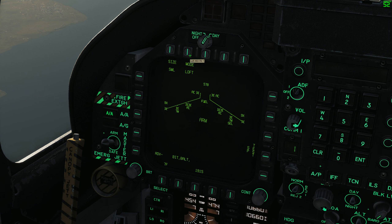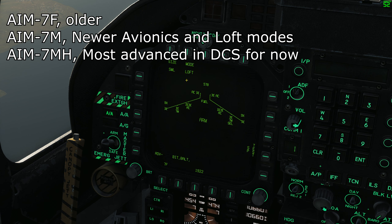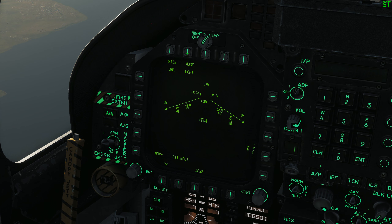We also have a couple of different launch modes. The AIM-7 comes in a few variants for the Hornet: the AIM-7F, the AIM-7M, and the AIM-7MH. The AIM-7M and the MH have a lofting function, which means the missile once fired will fly up to a higher altitude in order to gain more range. We can disable that lofting function and set it to normal. There's also a helo function if you're going after enemy helicopters. For now we're going to select normal.